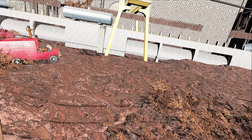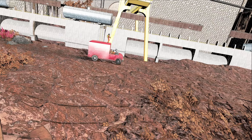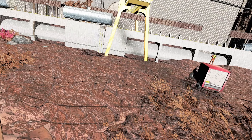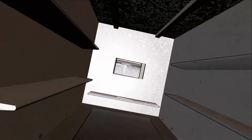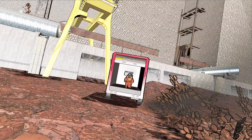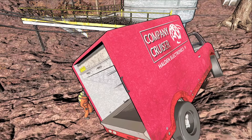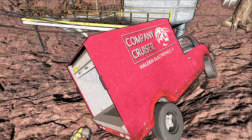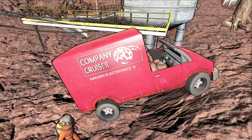During your many driving expeditions on the surface of the many moons, you may have employees ride atop the cruiser to survey the terrain ahead, or ride in the trunk to keep track of all the scrap you have collected. If you manage to get the cruiser stuck, you may push it in any direction you see fit to get it out of the rut.